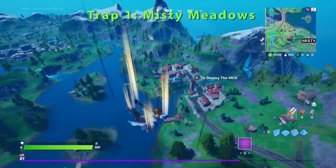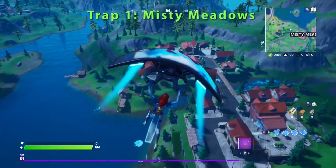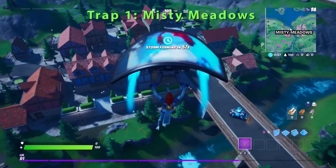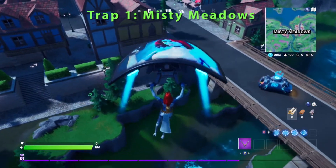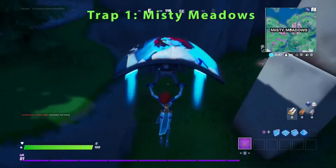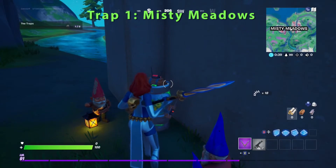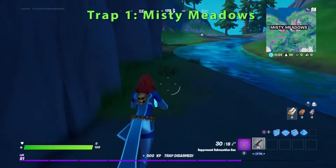He's headed off to Misty Meadows for the first Traps Gnome. You can do these in any order. You're going to need to go to Craggy Cliffs, Misty Meadows, Holly Hedges, Sweaty Sands, and Steamy Stacks. Goblin Griff will show everybody where the first trap to defuse is — right here under the Misty Meadows Bridge. And there they are. Just disarm the trap. Alright, one down, four more to go.